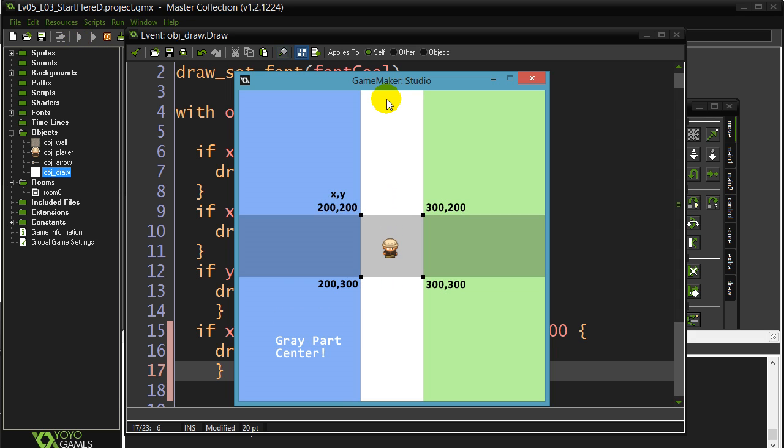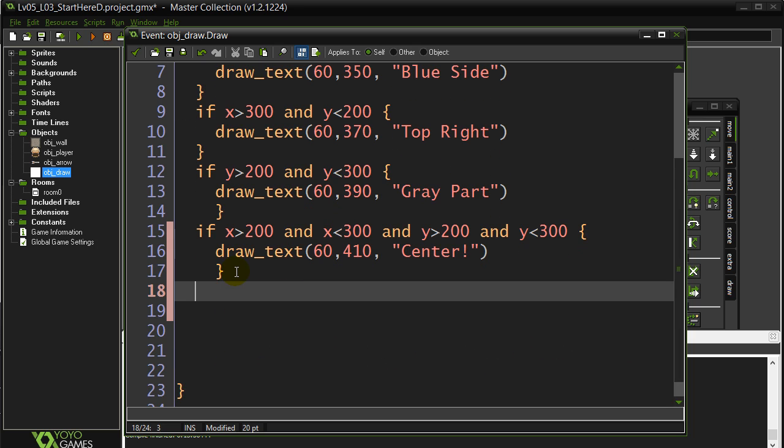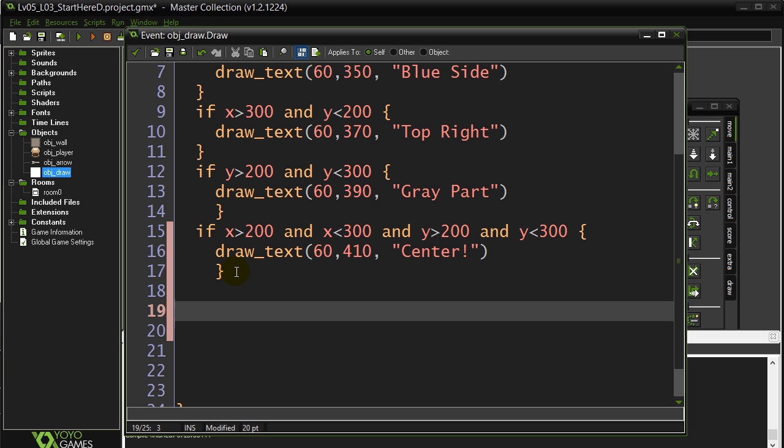Now, if you wanted to, one question I was going to add here was: are we in a corner? That's going to be a long line because you've got to check each corner square - that's four checks each, with four corners. This video is technically done, but I'm going to add that one in just so you can see how long that line could get. It's a bit of a beginner line, but let's do it.